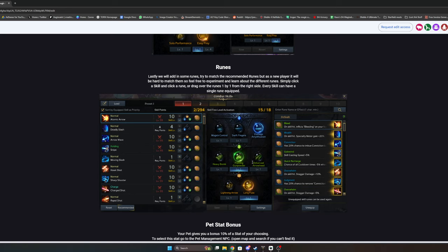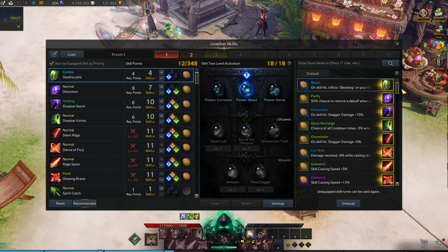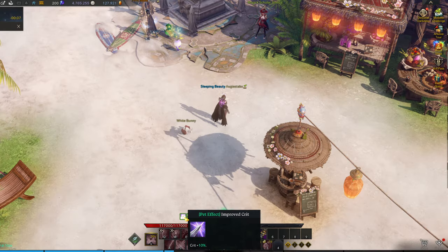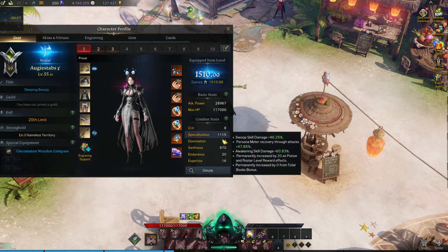Now we come to runes — you can only equip eight at a time and they connect to your skills. I have multiple videos on how to get different runes. With the horizontal content from the Arcasia Tour, you get a lot of them for free. In your skills menu, runes are on the right-hand tab. We already have a load of runes just from the Arcasia Tour, so link those up with your Nexus build guide.